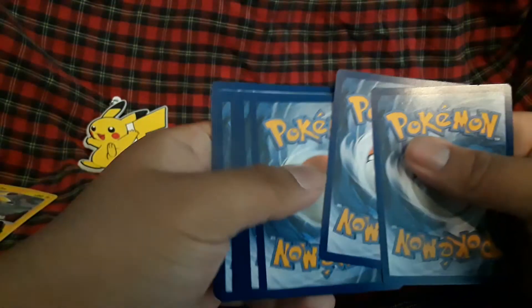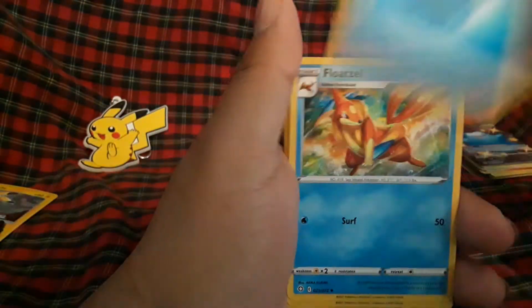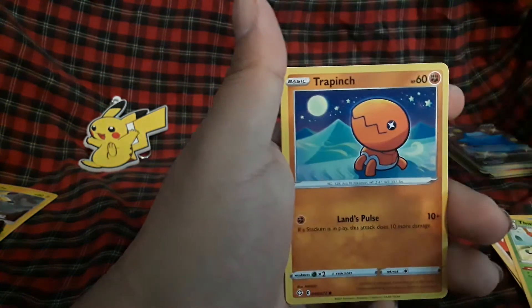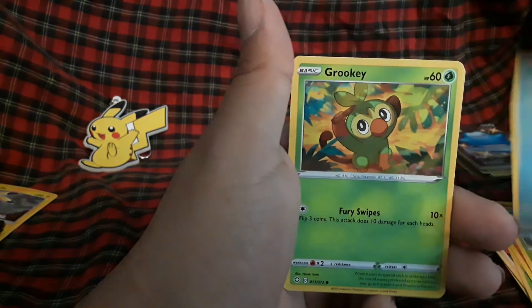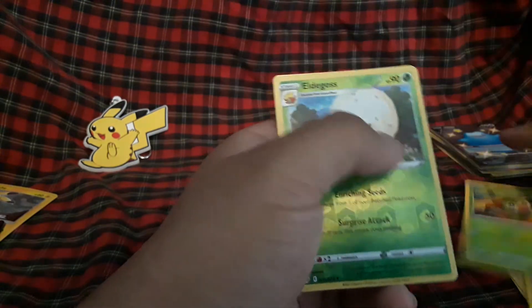Any shiny is good to me. One, two, three, four to the front — water energy, Floatzel, gym trainer, Galarian Ponyta, Inkay, Trapinch, Yamper, Gossifleur, Rookidee — and we got two hits. The Amazing Rare counts as a hit, so yeah, and we got a V card — let's go.